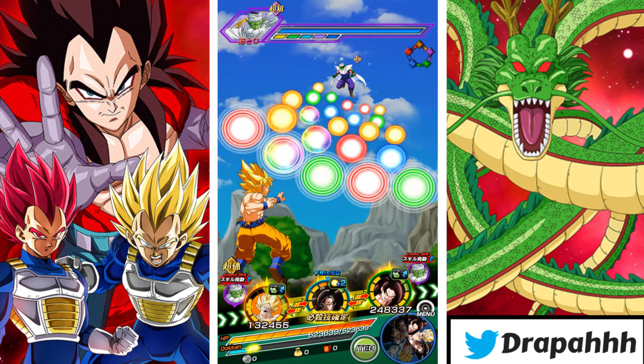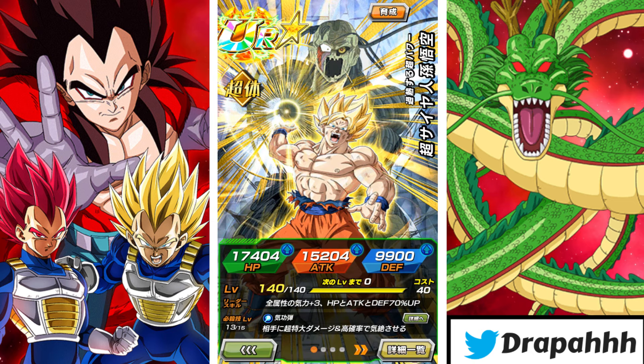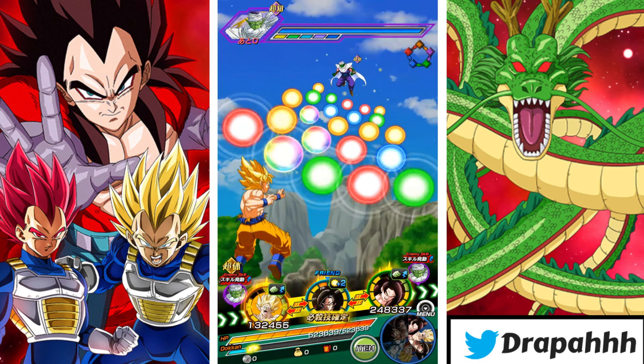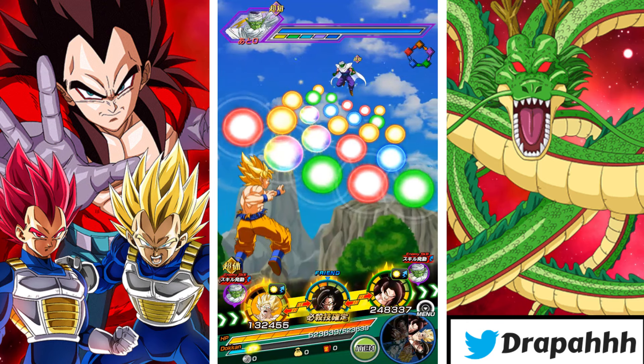What is going on everybody, this is your boy Dropper here bringing you guys another Dokkan Battle video. In today's video I'm going to be using the Physical Super Saiyan Goku from the Metal Cooler movie. This dude just recently got his EZA and he's a beast now.